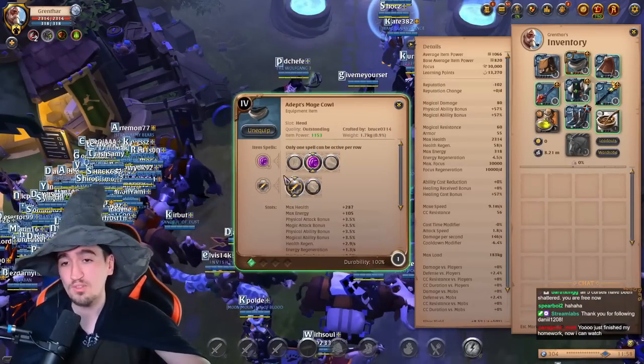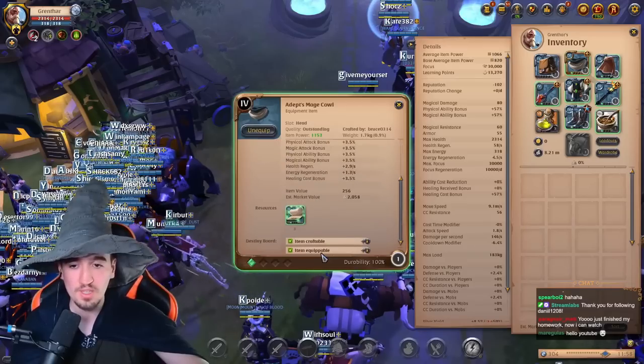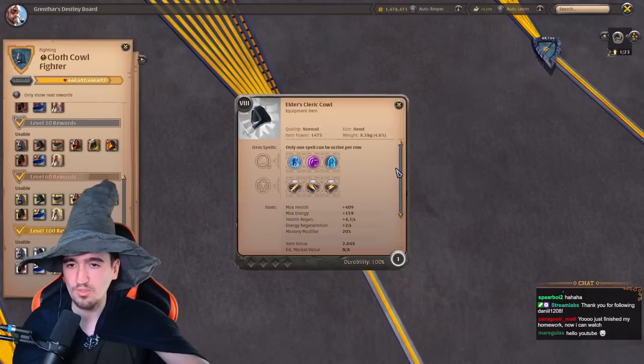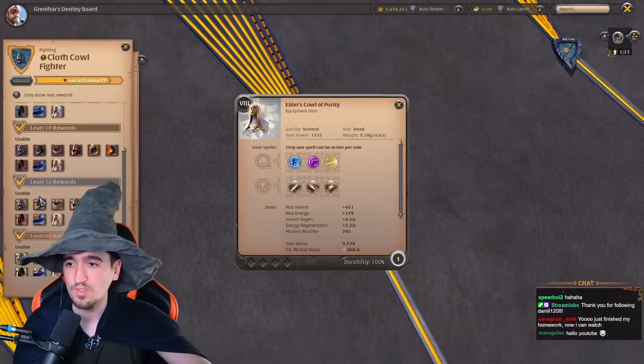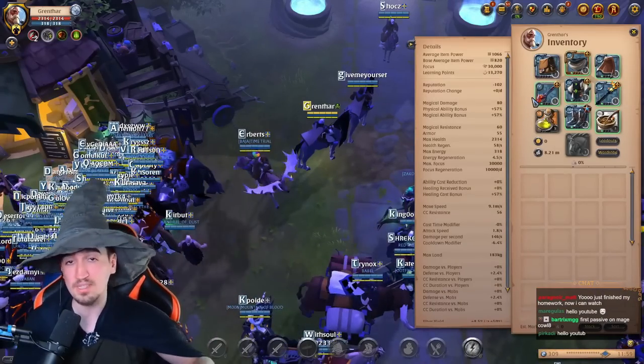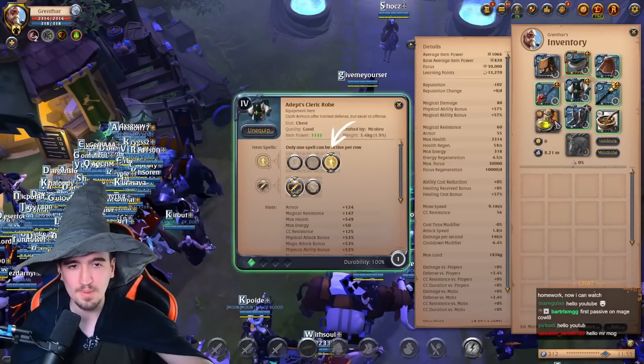Because you're using the second spell, you can use whatever cowl you want. All of the cowls have this spell regardless of tier, type, or anything — all of them have the same exact second spell. So you can use whatever you want, whatever you already have leveled up. Then you want to use cleric robe, third spell, first passive.